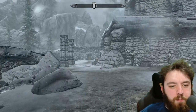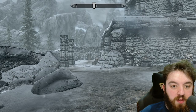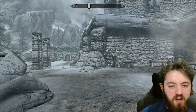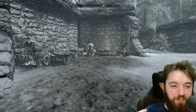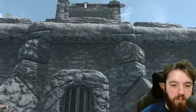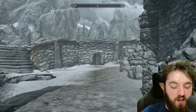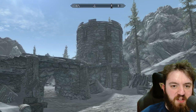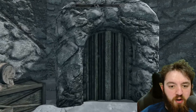Once you enter the fort, you'll find a few bandits. Depending on your progress in the Civil War, it will depend whether the Imperials or the Stormcloaks take it after you clear out the bandits. There are a few triggers that can cause this, but basically clear them out, pick your side, and your side normally should take over the fort. There are two main buildings here: the main hall we'll go into first, and the prison we'll go to next. The rest of the fort is all just in bits and pieces.